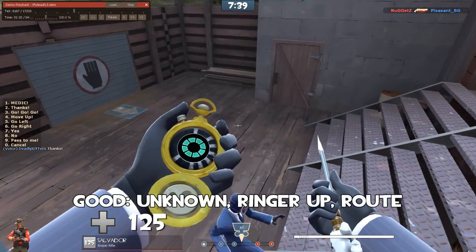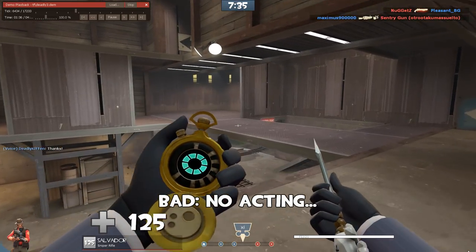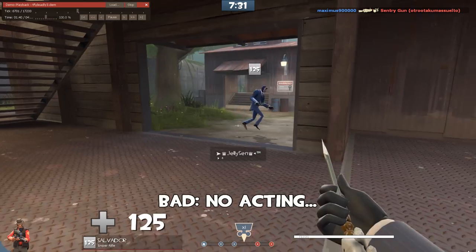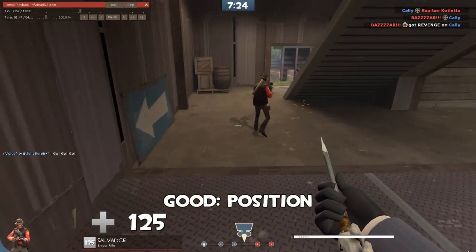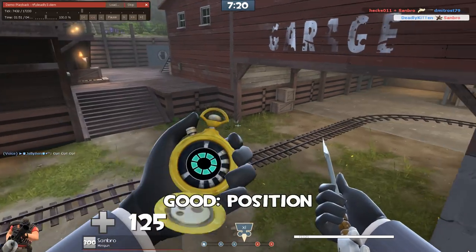Again, unknown. I like you're taking the side route. Now, you pop yourself out in front of everyone — you're not acting. The part of acting is you want to look at your own teammate like you're doing there. Maybe you acted right there, I don't know, but do more of that. Good position — you see some enemies, you drop down. There's a pyro behind you. You get the stab and nope out.